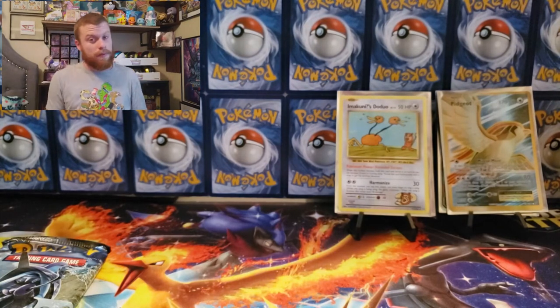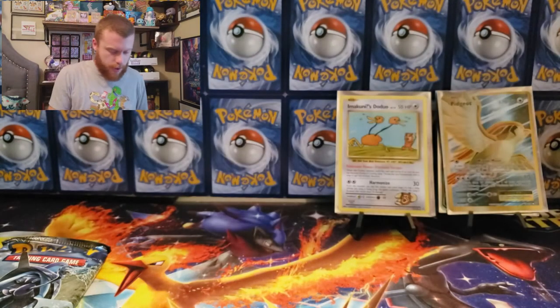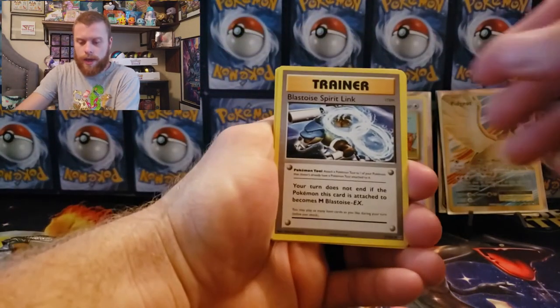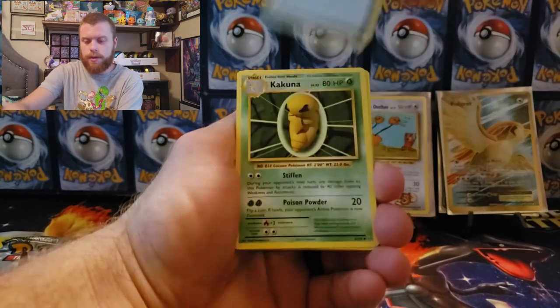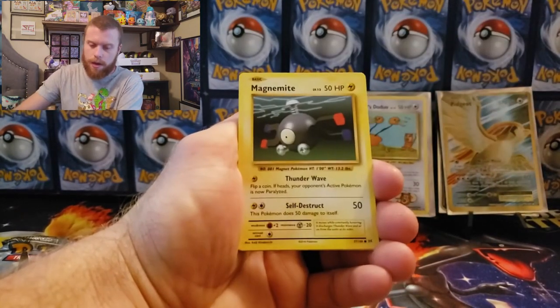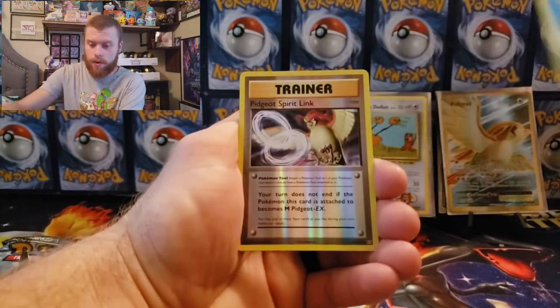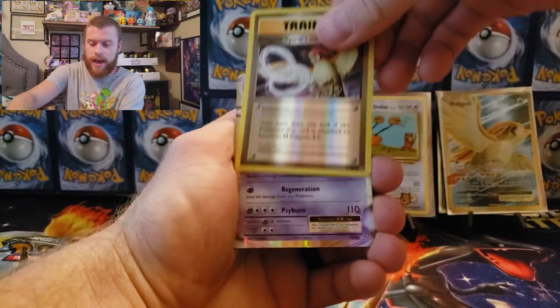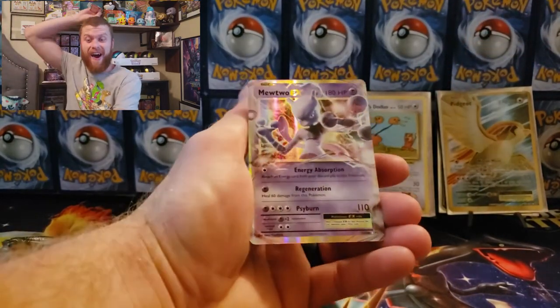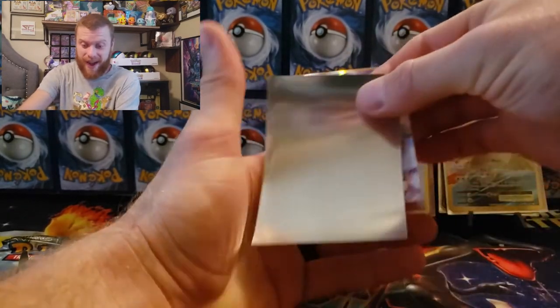Evolutions — will we pull something? Code card, let's go Charizard! Last tin: Spirit Link, Pidgeot Spirit Link, Kakuna, Poliwag, Gastly, Magnemite, Seel, Starmie, Pidgeot Spirit Link reverse holographic, and another Mewtwo EX — are you freaking kidding me right now? Holy crap! Wow!